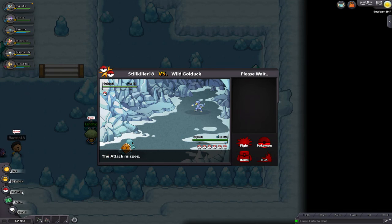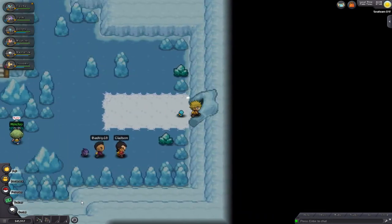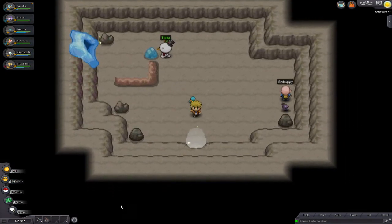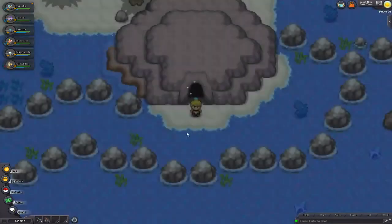Right now we're just going to try to take care of Cinnabar, which shouldn't be too hard. The puzzle is really easy — it's very minuscule compared to some of the Team Rocket ones in Celadon, and even in Saffron it was longer than this puzzle.